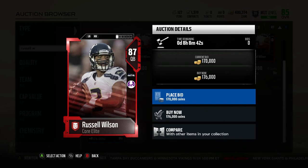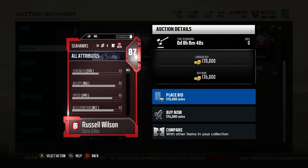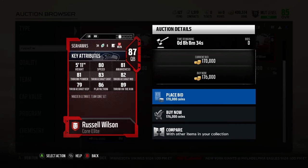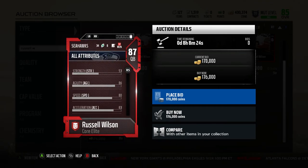The Pound the Rock chemistry doesn't really make sense for him — I guess it helps with carrying stats and things like that, but I'd prefer a better chemistry. Looking at his stats: 80 speed, 81 awareness, 81 throw power, 83 throw accuracy short, 82 throw accuracy mid, 79 throw accuracy deep, 86 play action, and 89 throw on the run.